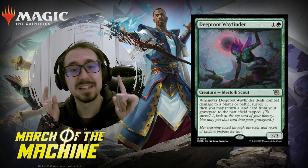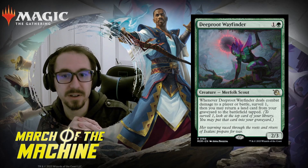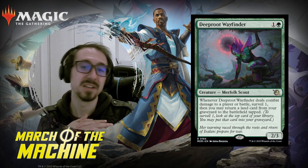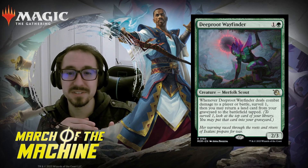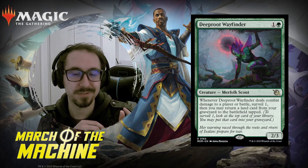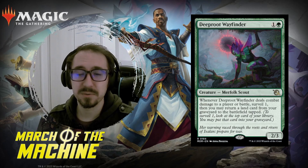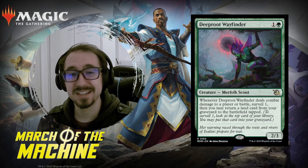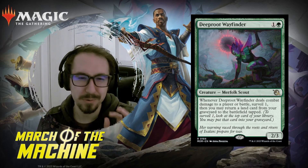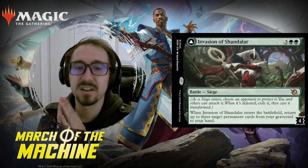Deep Root Wayfinder — two mana, two-three, so pretty good stats. When it does combat damage to a player, you surveil one and then may return a land from your graveyard to the battlefield tapped. If you have some sort of self-mill synergy, you'll easily get those lands in your graveyard and ramp off this card every time you deal combat damage. Works very well with what green is trying to do in this new set.